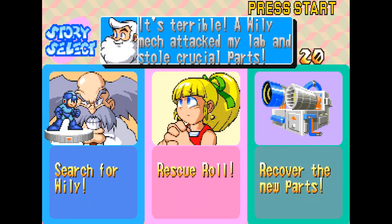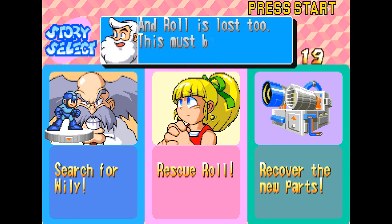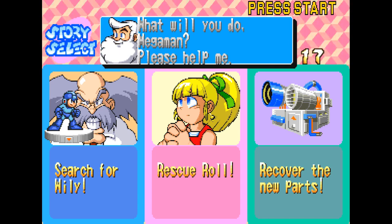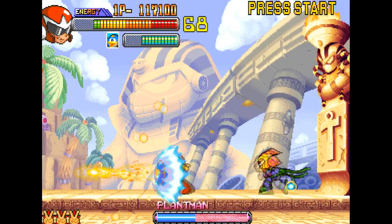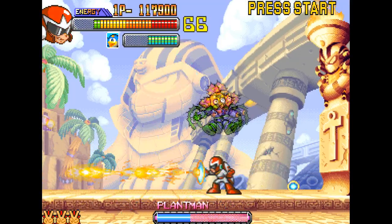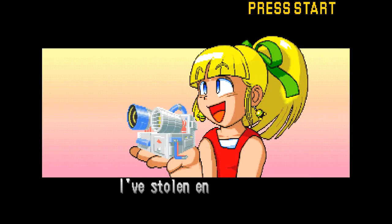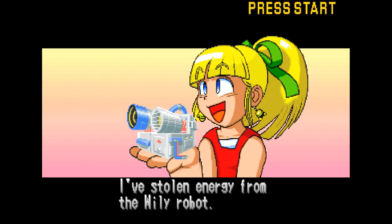The first path has you go after Dr. Wily, of course, but the second path has you rescue Roll, and the third path has you look for parts that were stolen from Dr. Light's lab. It kind of goes without saying that each of these paths eventually leads to a fight with Dr. Wily no matter what you do, but the appearance of Roll, plus some additional cutscenes, really help flesh out the Mega Man universe.